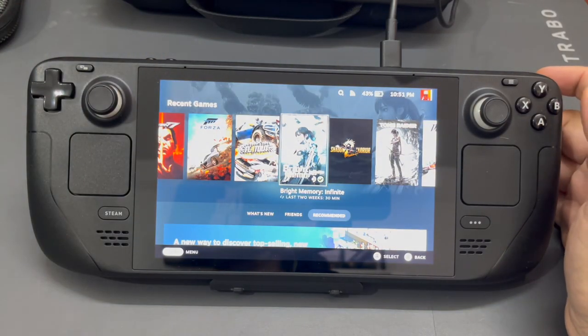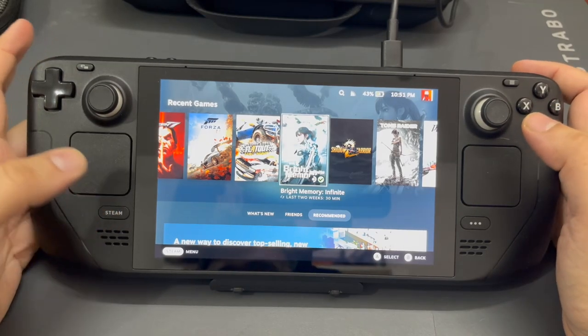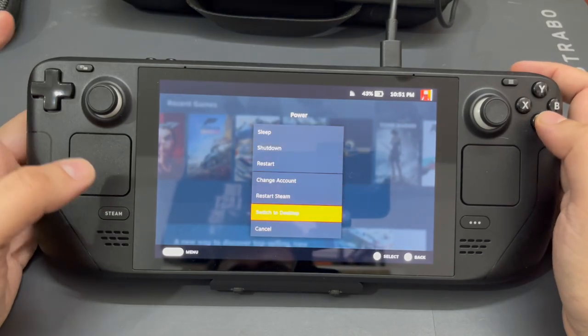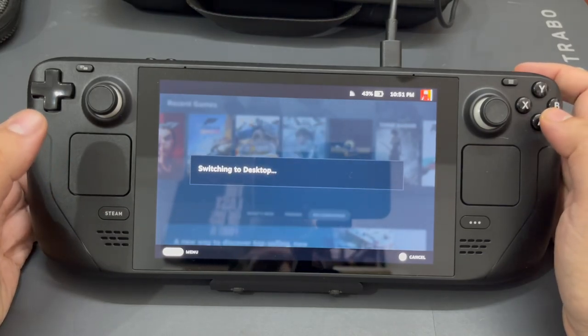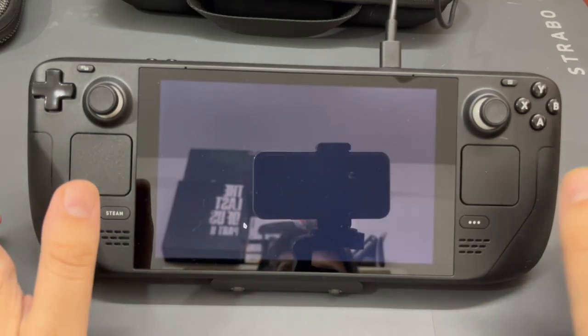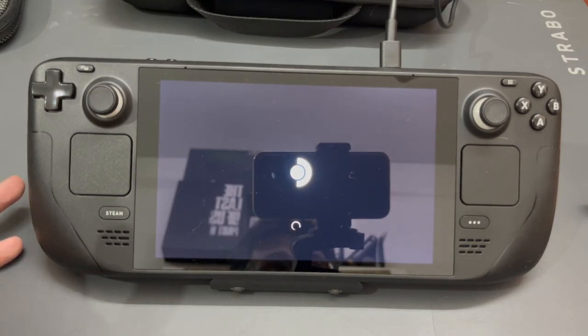Let's start with how the process actually begins — I don't want to waste too much of your time. To start, we'll have to click on Power and go to Switch to Desktop Mode. By doing this, you'll straight away get into desktop mode. I'll mention that the Steam Deck has been with me for only the past three days.